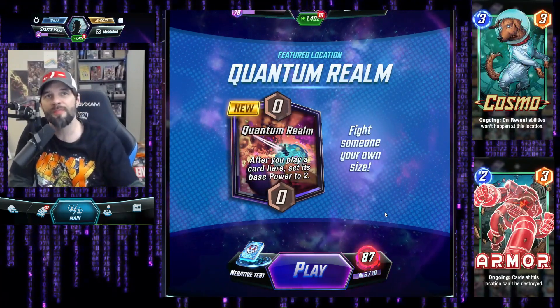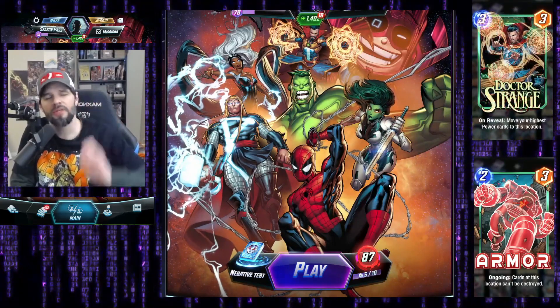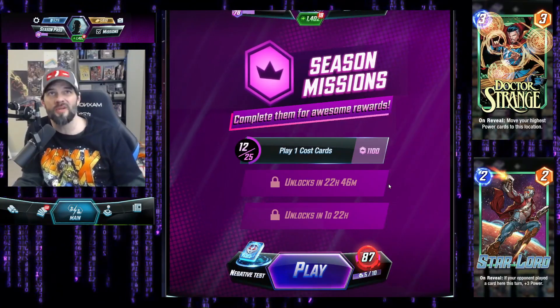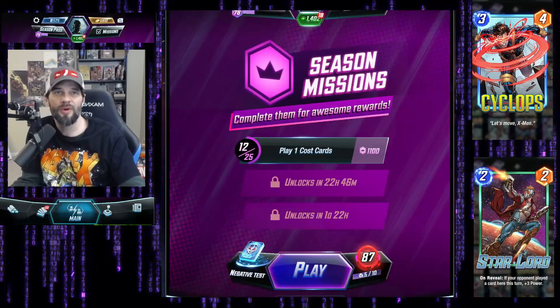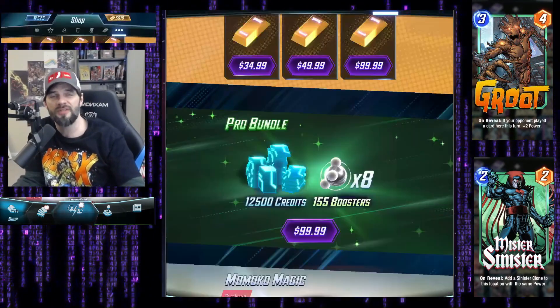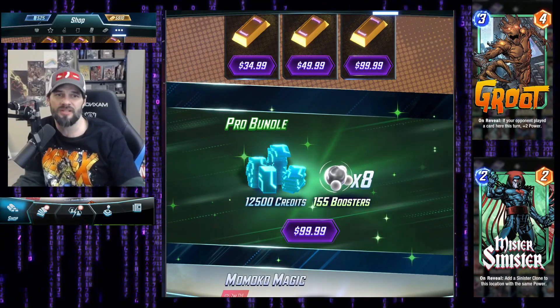In this video we're doing the pro bundle 12k credit opening. I've done several 10k credit openings and we're going to see what we get. We're in the reserves collection at level 1402 at this moment. We typically get anywhere from 220 to 250 collection levels, but we want to see if we can get six to seven hundred tokens and some decent cards. This is something you want to look at in game if you're looking to potentially catch up.